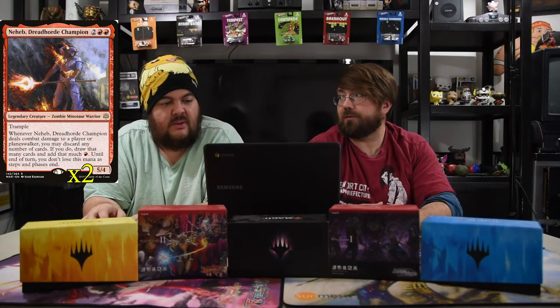Next up is Neheb, Dread Horde Champion: two red and two, a 5/4 with trample. Whenever it deals combat damage to a player or planeswalker, you may discard any number of cards; if you do, draw that many cards and add that much red mana until end of turn — you don't lose this mana in steps. If you have Rielle out with Neheb, you get double cards because she triggers off each discard, letting you draw twice the amount, then spend that red mana to cast whatever you draw.